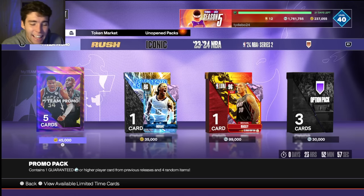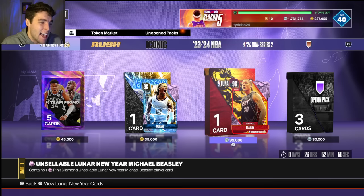What's up guys, I'm back here with another video. Today we're going to be going over and talking about the Pink Diamond Michael Beasley in NBA 2K24 MyTeam, available via the pack market for 24 hours.